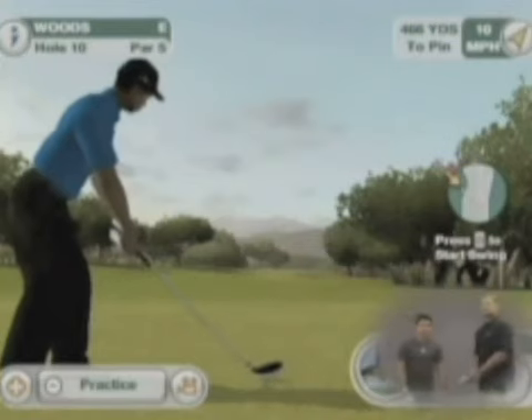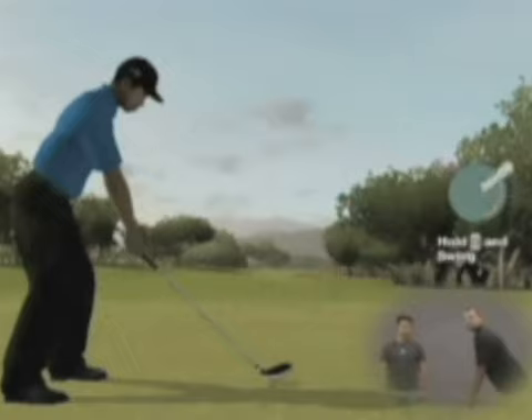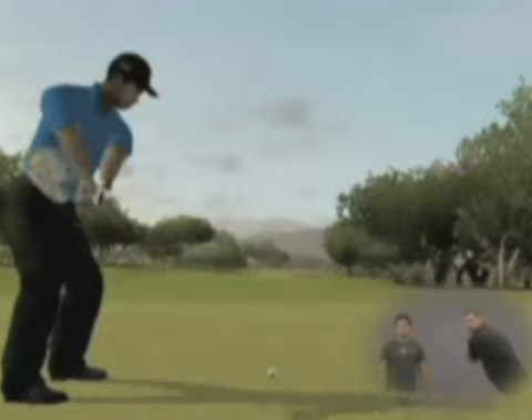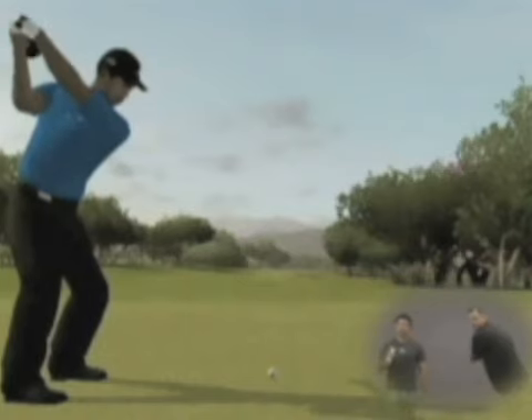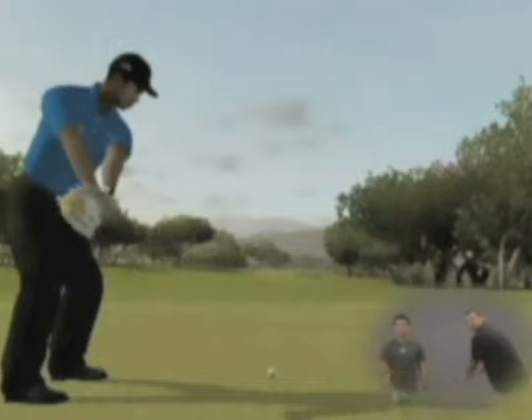So Pat, why don't you get set up here. Now you'll see he'll take a swing back and you'll see Tiger's pretty much exactly where Pat is on screen as far as the length of his back swing. The cool part about that is, when you want to dial in that perfect power, if you need to hit a shot maybe at 80% or 75%, you don't have to take a full swing anymore.